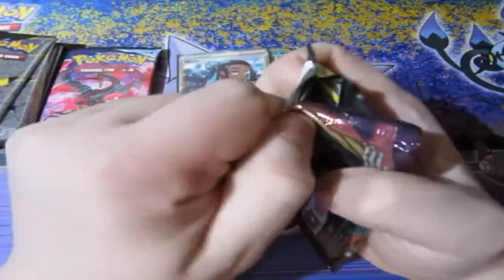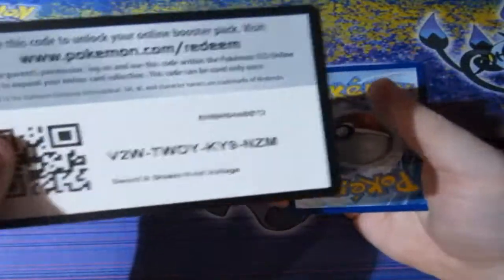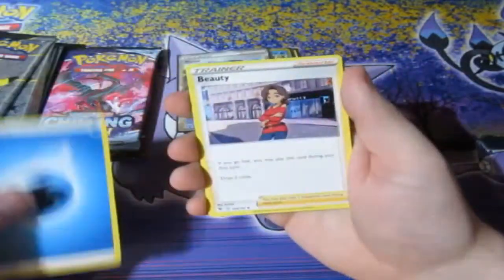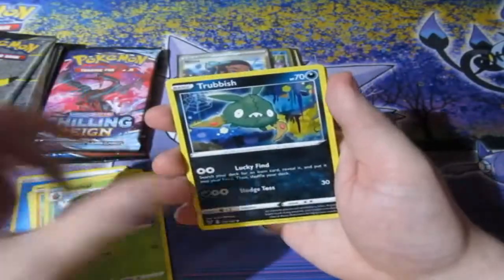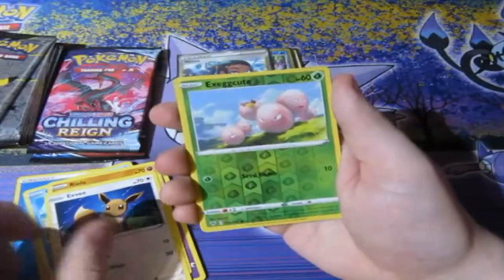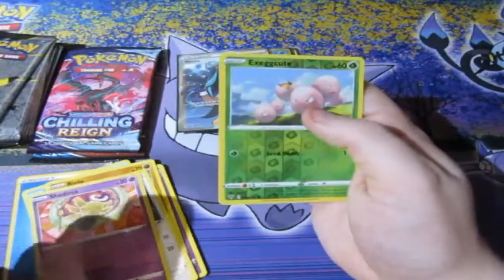Another pack of Vivid Voltage, let's get another one going. Here's your code and it's gone. War Energy, Beautifly, Shuffle, Nuzleaf, Trubbish, Shuppet, Cottonee, Riolu, Eevee, Irreversible Execute, and a Shedinja. Nice set of cards there.